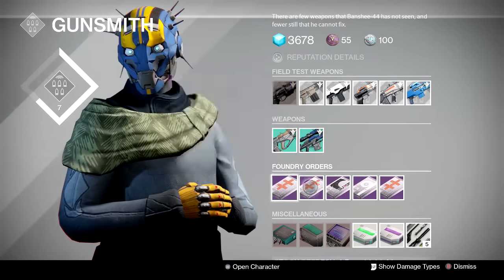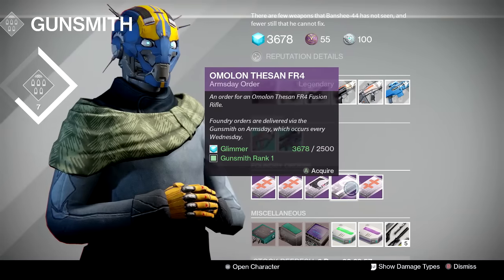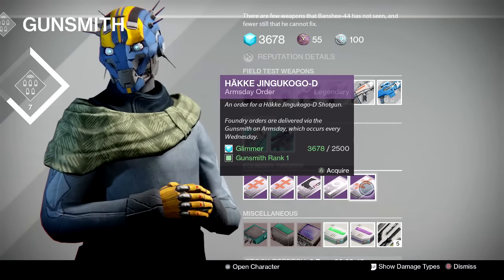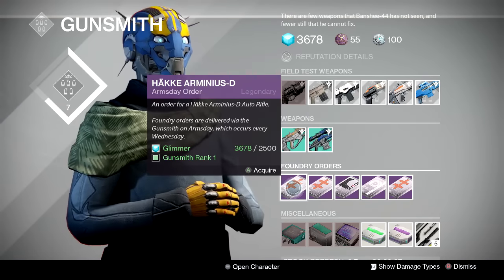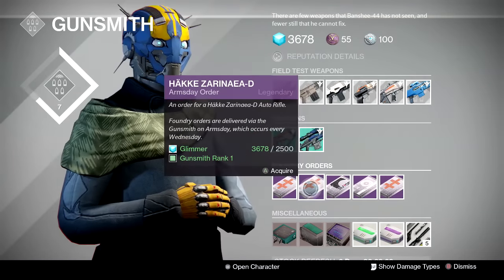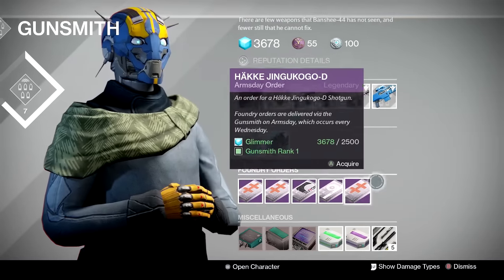For next week, your selections are the Hake Arminius-D, the Hake Zerania-D, the Suros DIS-43, the Amalan Fesson FR4 fusion rifle, and the Hake Jingu Kogo-D shotgun. My order of operations: get the Arminius-D first, then the DIS-43 — a high impact scout rifle from Suros. After that it's up to you. The Zerania is the high fire rate bullet-hose auto rifle, the Arminius is the slower fire rate version. If you like fusion rifles, grab the Fesson FR4. I'd pick the shotgun last.